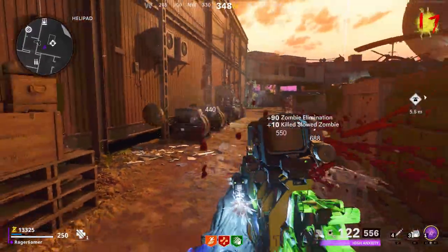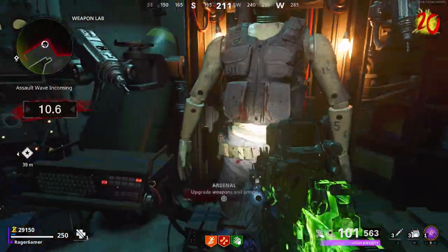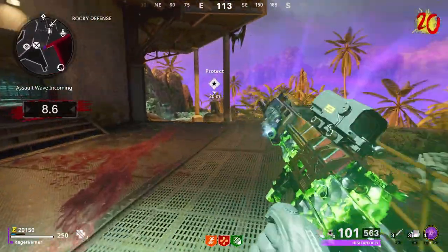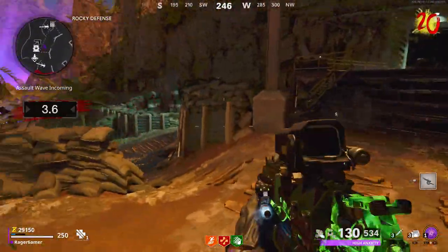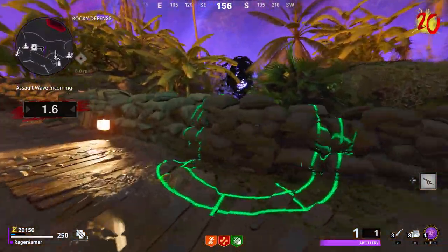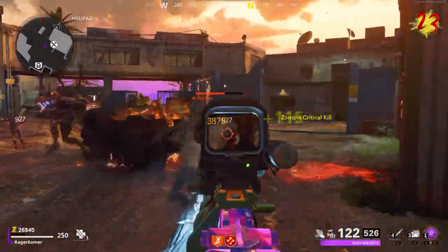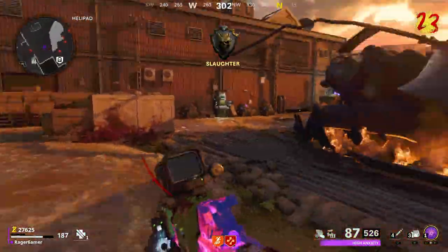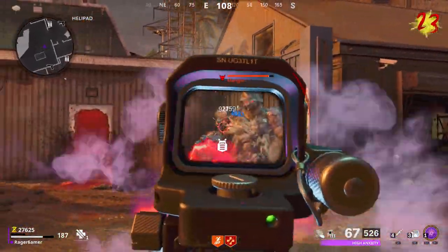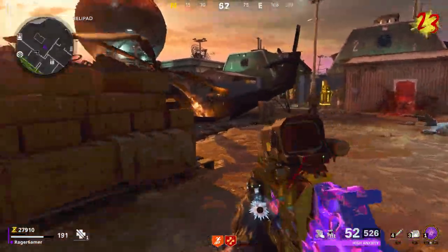For the defend waves, head to the necessary area, pick up your free killstreak from the console, and defend the area until it's all clear before returning to your training area. For any bosses that come along — like Mimics — shoot them in the head and don't look at them for too long. If you keep running away and shooting them from a distance, they'll die fairly easily.